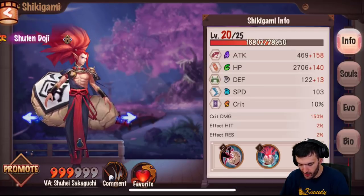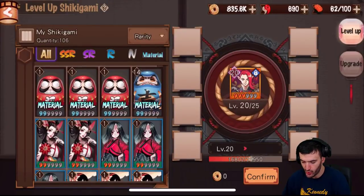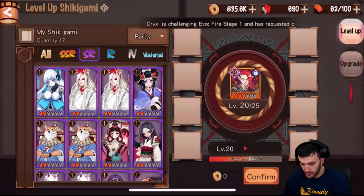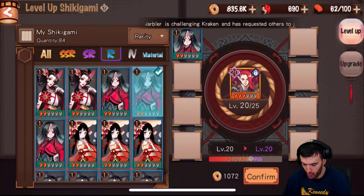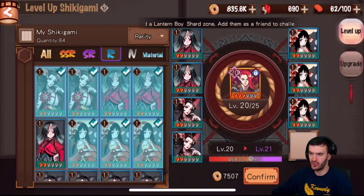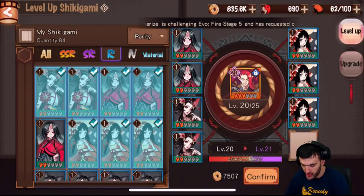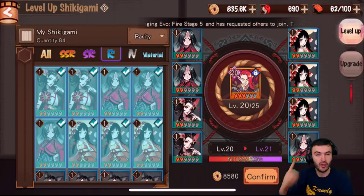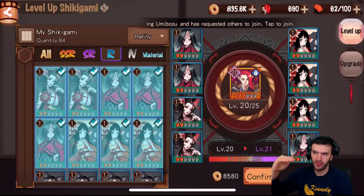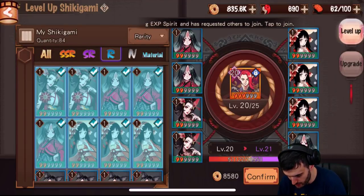There's a promote button here — there are two different ways to promote your Shikigami. First, you need to level them up by offering material or offering other heroes as sacrifices. You can click on rare heroes and select all the ones you want to sacrifice to level up that one Shikigami. They're all rares and it only increases one level. It's harder to level once you get past level 20 — that's the first max. After 20 you have to upgrade them before you can get to the next level cap.